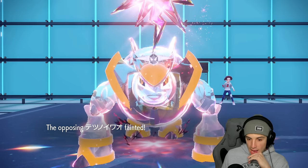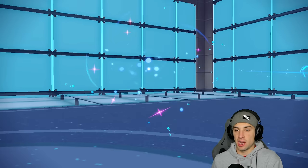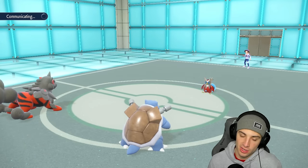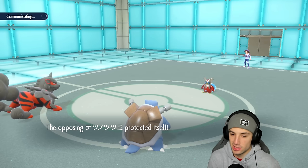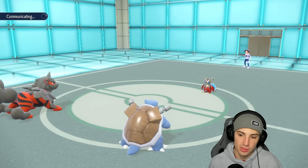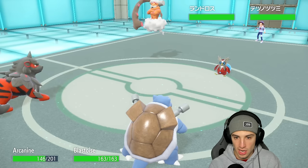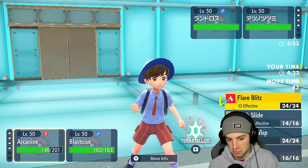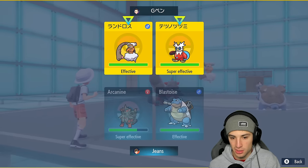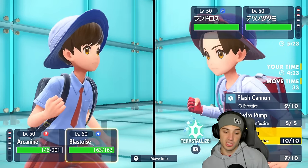Now we're in a weird spot with Iron Bundle on the field. We don't really have a Tera to swap in because if we Tera for Arcanine it's already low enough HP that it dies. Blastoise just changes into Water — it's not really adding a different type, just boosts to its Water type moves. They throw out Tornadus. Actually this HP is not as low as I thought but Arcanine is minus two on attack which is brutal. I'm still going to throw this and could throw an Ice Beam just to finish it off.